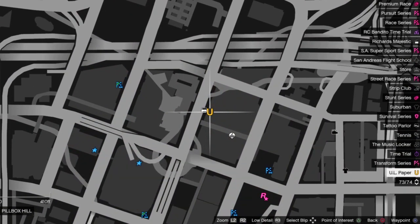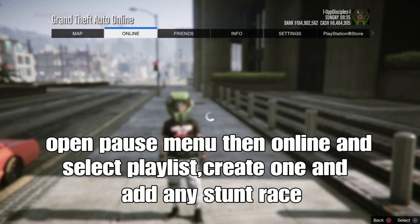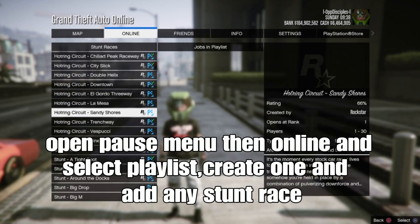Next step, you want to open your pause menu, go to Online, select Playlist, and create one. You want to add a stun race — add any one stun race, so be sure to pick one, add any one.